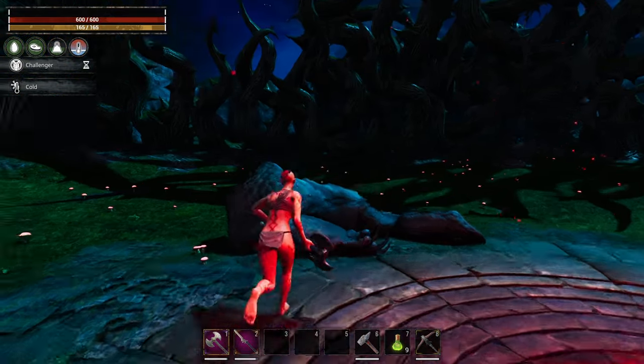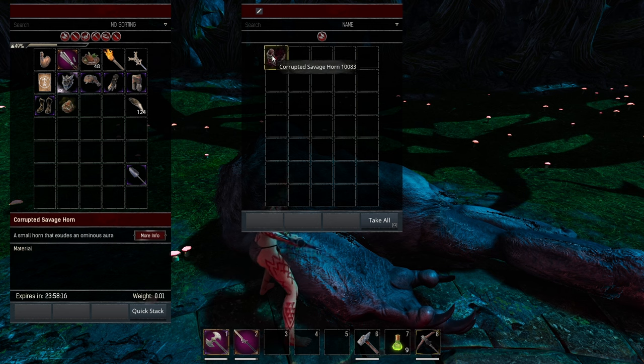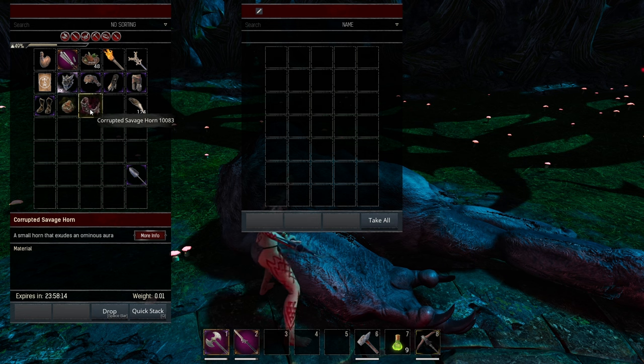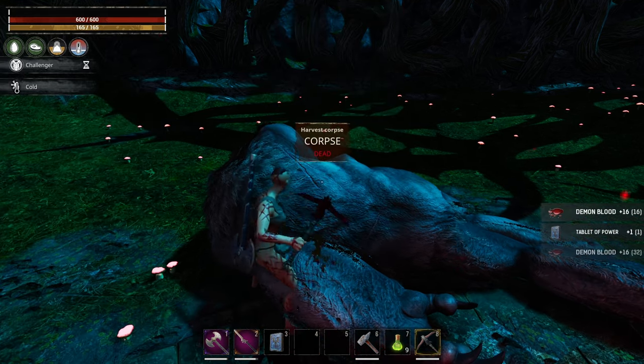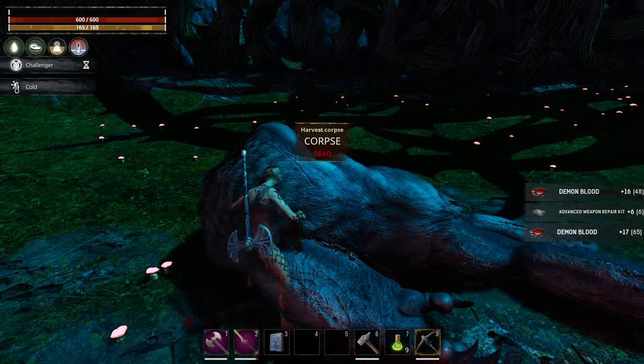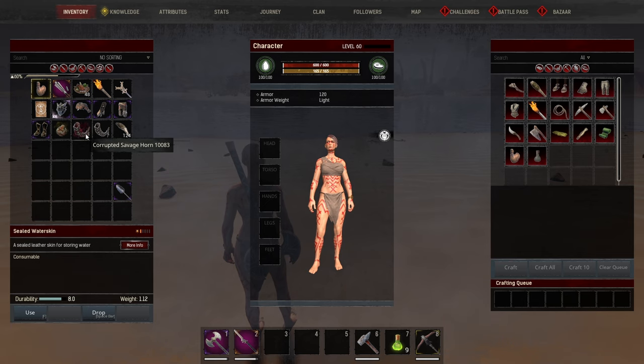Once you have him killed, make sure you check his inventory — he drops 53 gnarled fangs and also the Corrupted Savage Horn. The Corrupted Savage Horn has a 24-hour decay timer, so just wait for it to expire. Remember to harvest the body of the boss on both occasions — you will get a Tablet of Power. The Corrupted Savage Horn is going to decay into the Gura the Hunter Horn.